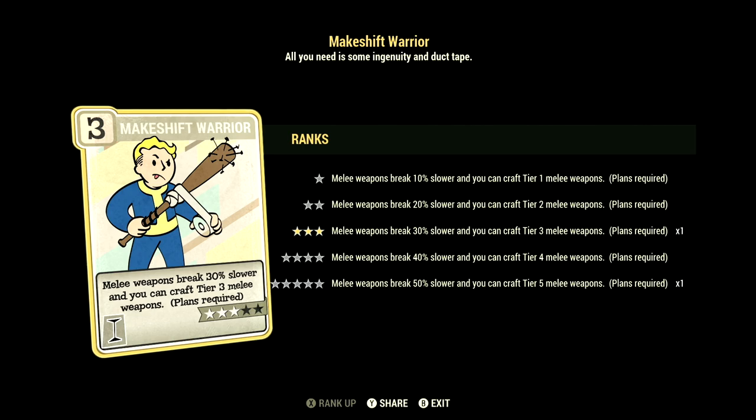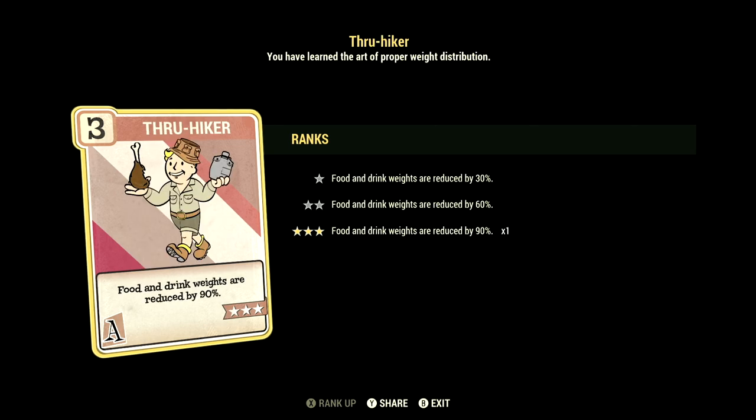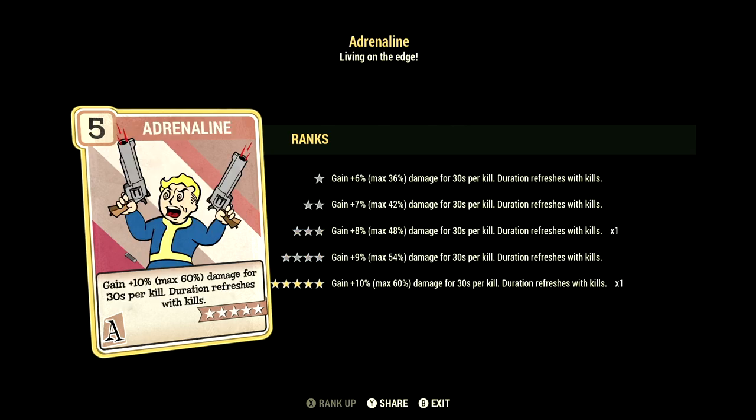Over in Agility we have 14, and we have Action Boy maxed out — action points regenerate 45% faster. We have Thru-Hiker maxed out — food and drink weights are reduced by 90%, and we are carrying a ton of meat on us. We have Born Survivor maxed out — falling below 40% health will automatically use a stimpak once every 20 seconds. We have Adrenaline maxed out — gain +10% up to a max of +60% damage for 30 seconds per kill; duration refreshes with kills.